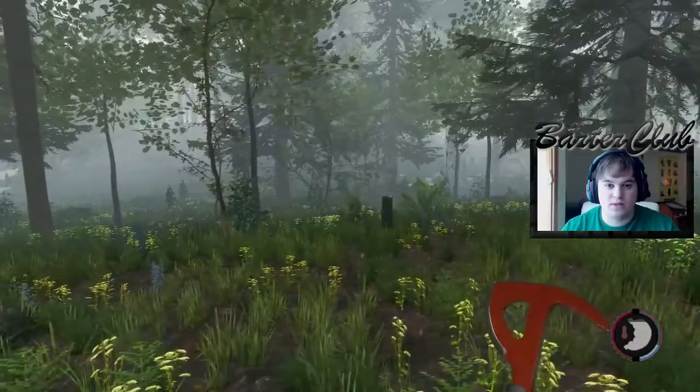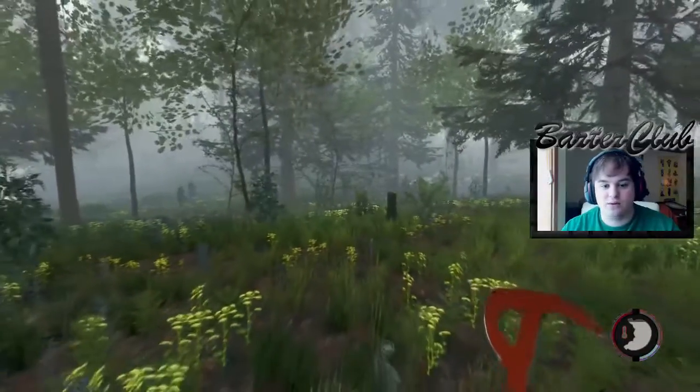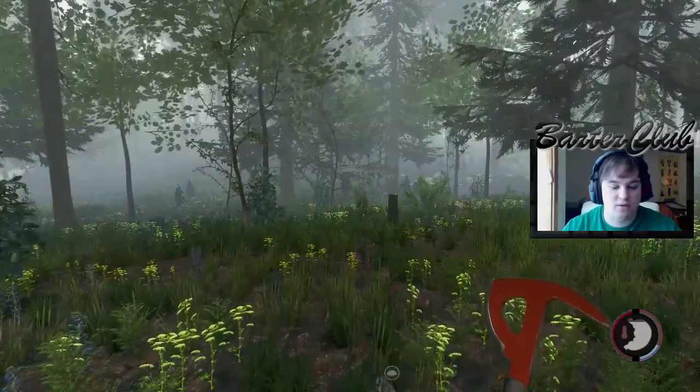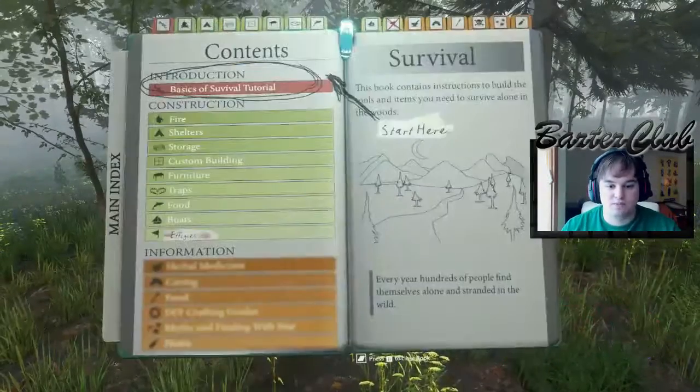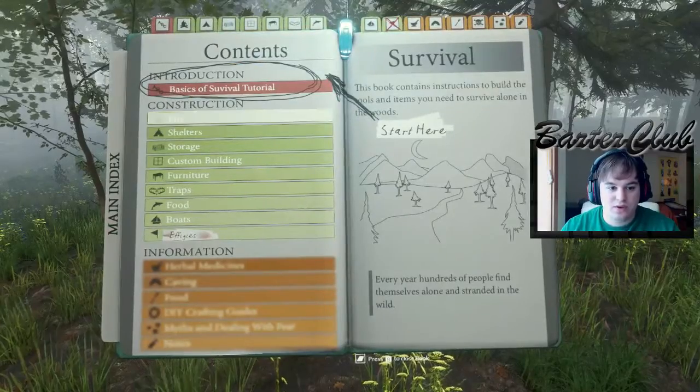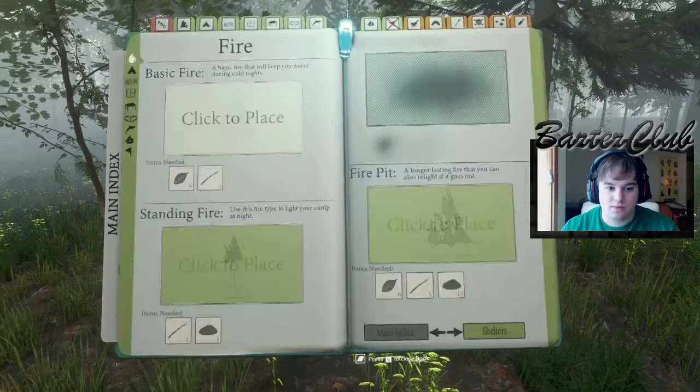Hi everybody, this is Barter Club. Today we're going to be showing you in the forest how to build stuff. In the craft menu, all you got to do is get some wood, some rocks, some sticks. Press B and you'll see the menu — go to what you want, so let's say 'Build Fire.'